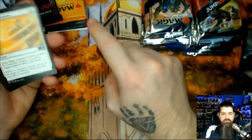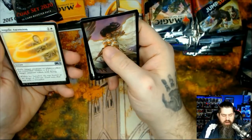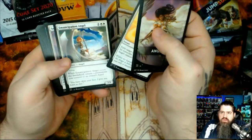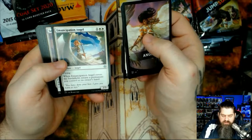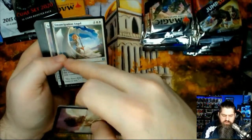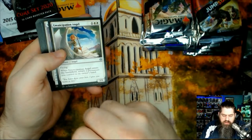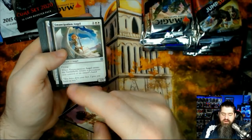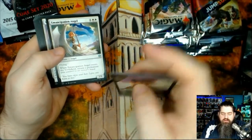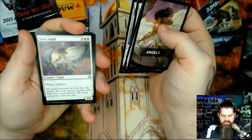I like the old angels. Angelic Ascension: exile target creature or planeswalker you control; create a four four flying angel creature token. Emancipation Angel: when it enters the battlefield, return a permanent you control to its owner's hand. This would be good in a landfall type deck where you could return a land and play it again, or those flip card lands with a spell on the back.